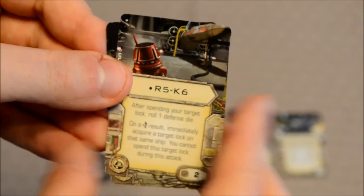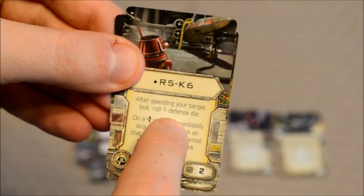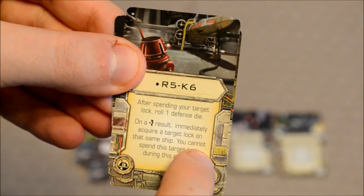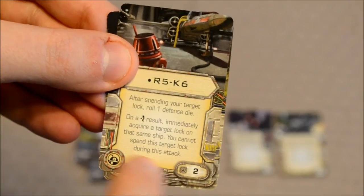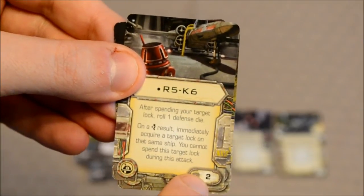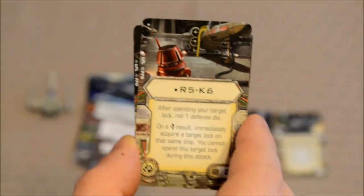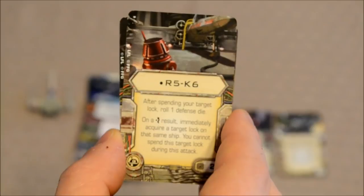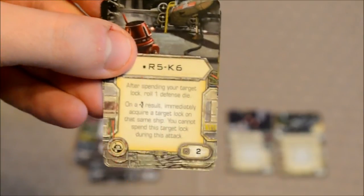Finally, R5-K6: after spending your target lock, roll one defense die. On an evade result, immediately acquire a target lock on that same ship. You cannot spend this target lock during this attack. That's worth two points. Basically, it allows you to immediately acquire another target lock on that same ship — assuming you roll an evade — without having to wait for the next turn to perform another target lock action. Pretty powerful in my opinion.